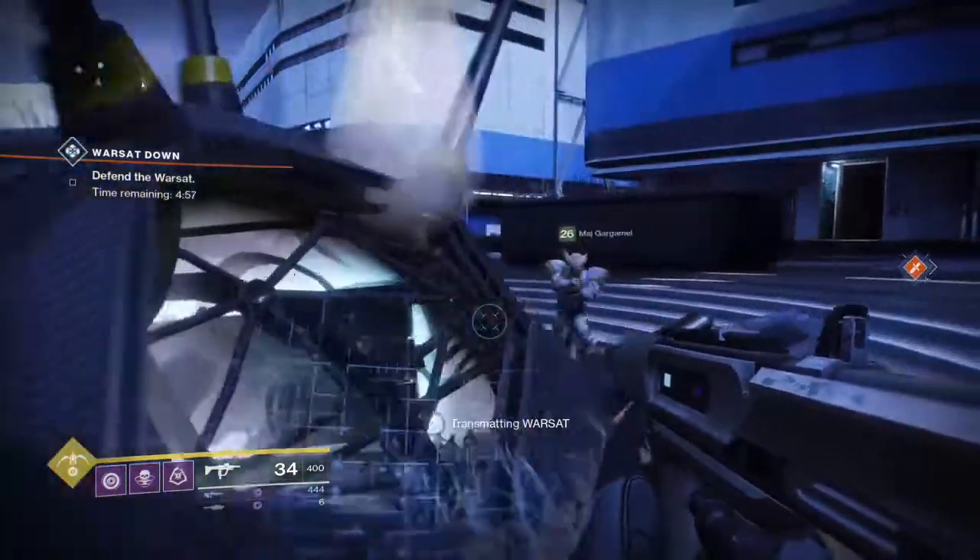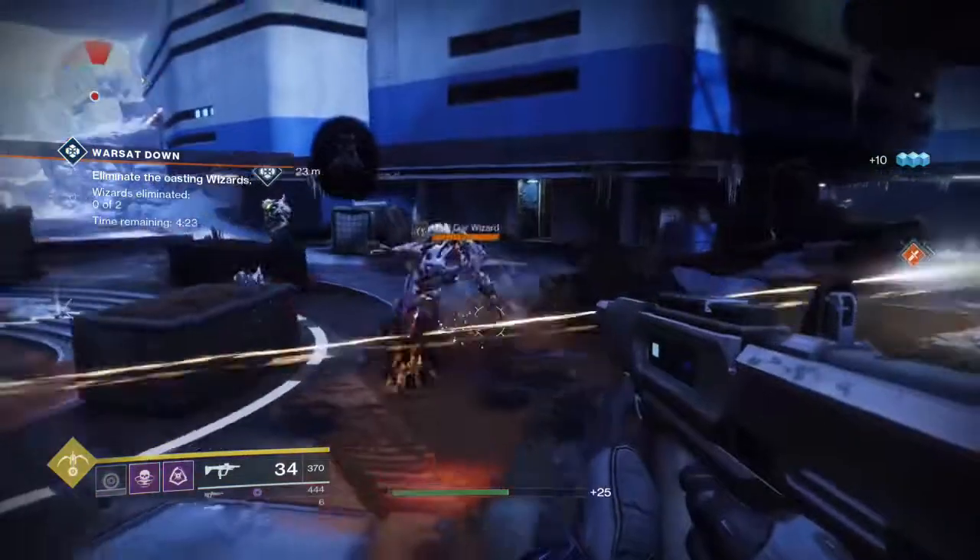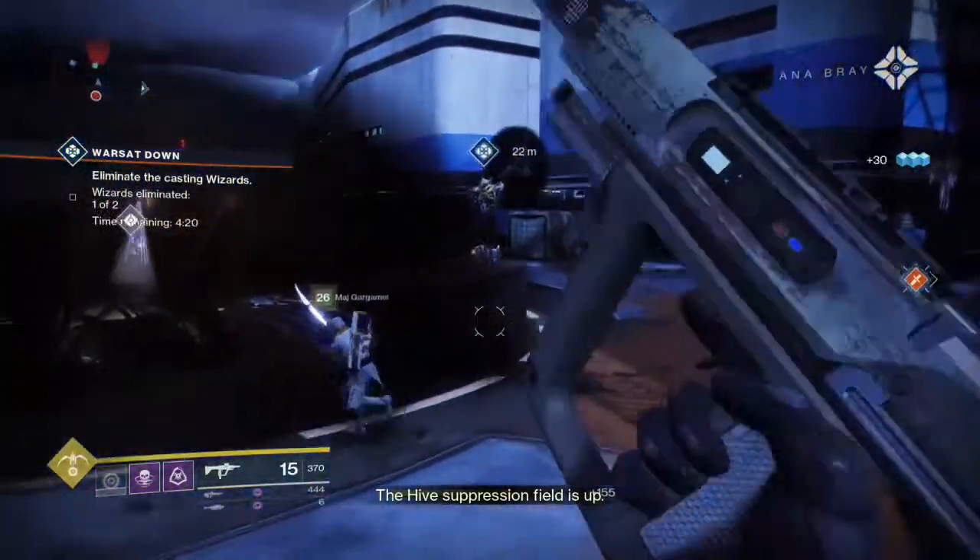It starts out just like a regular War Sat mission with a standard slaughter-the-enemy-to-defend-the-War-Sat objective. The Shriekers are there but they have a shield around them, so you can't do any damage to them.